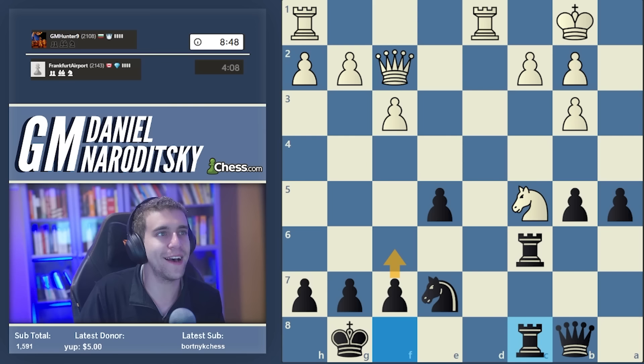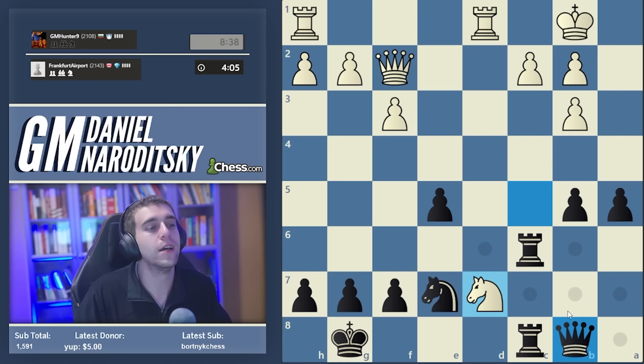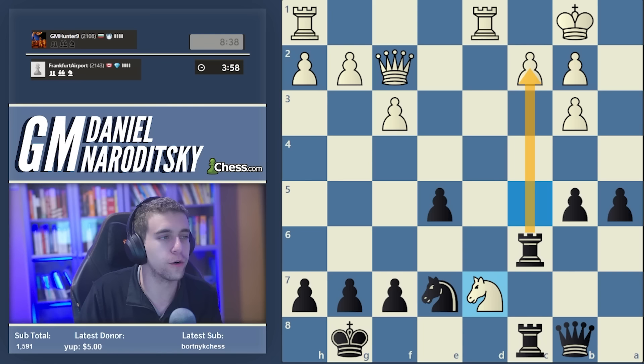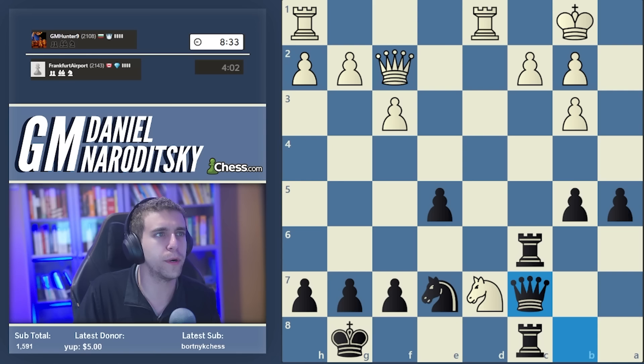My intuition is to absolutely play rook takes c2 for two chief reasons - the first is we get an additional pawn, and a pawn plus queen for two rooks is better than just queen for two rooks. But that's all moot because our opponent has surprised us with knight d7! Don't fall for rook takes c2 here - White simply plays queen takes c2 in a classic desperado sack, and our queen hangs. We have to go queen c7.